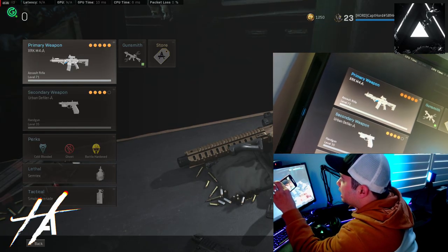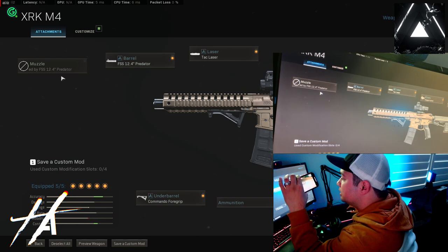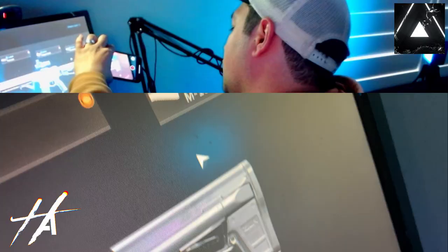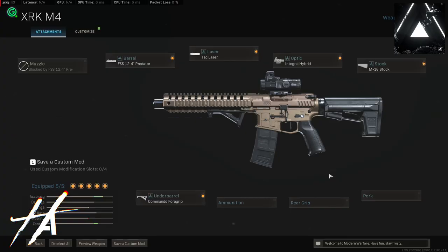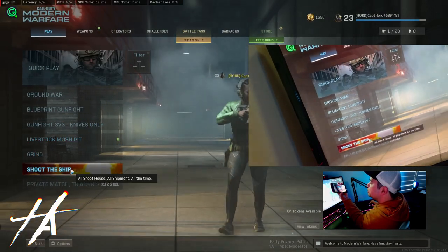Going back to the Urban Defiler, it has no icon, so I'm going to be equipping this in our loadout. For our primary weapon we're using the XR KM4 — no need to go into the gunsmith just yet. The barrel actually covers the muzzle. We're using the TAC laser, the integrated hybrid sight, an M16 stock variant, and honestly it looks pretty sick. For the underbarrel, Commando Foregrip. Standard 30 mag, and the aim-down-sight speed might not be there, but that's not what we're after. We'll do Team Deathmatch, then Domination, then Shoot the Ship.